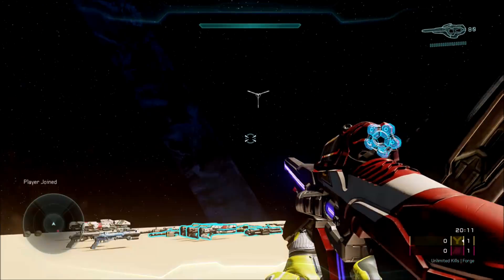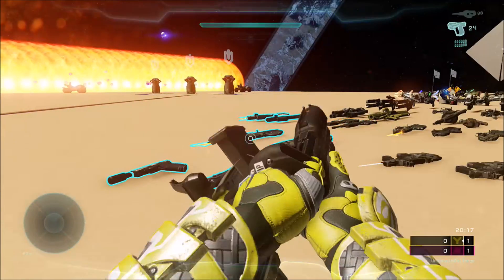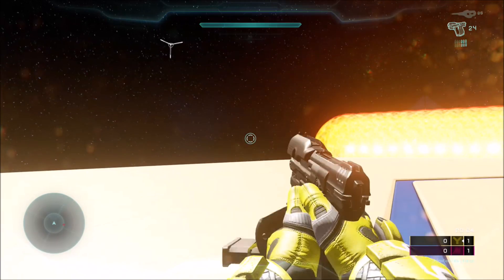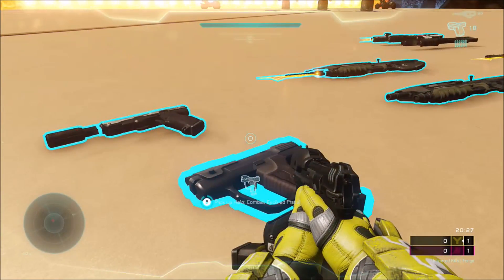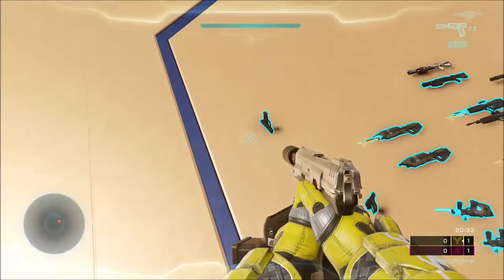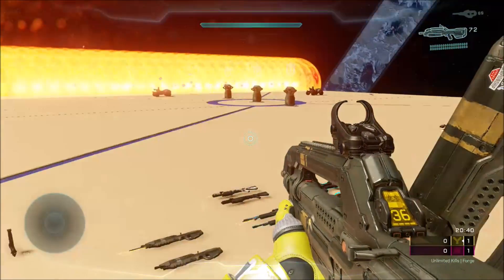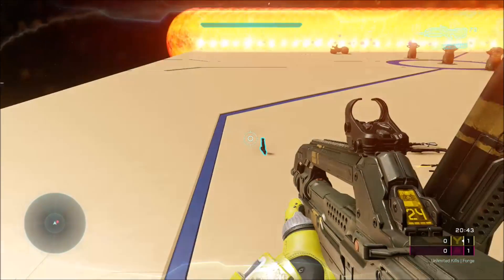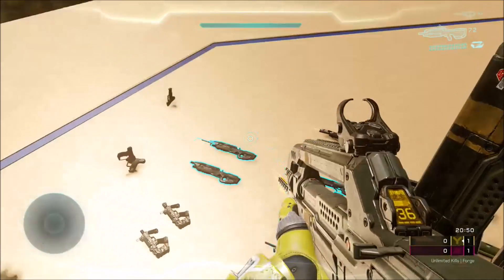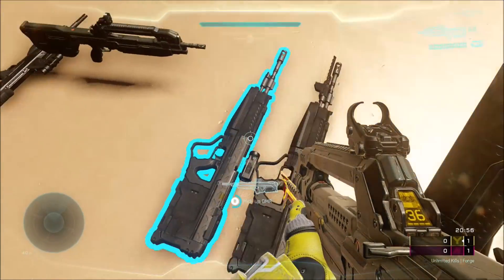So let's start off with the UNSC weapons. I guess the pistol would be a great start. Here's the pistol — that's what it looks like when it's dual-wielded. In your left hand, you basically hold it sideways and it just looks kind of weird. What's interesting is this pistol and the Halo 1 pistol — the model in the left hand is actually correct. A lot of other weapons, like the variants, have the wrong model or wrong variant in the left hand, but with the pistols they actually show the other variants.